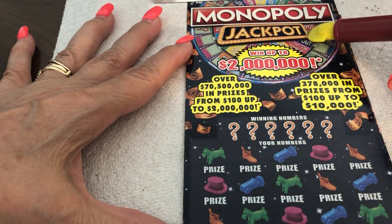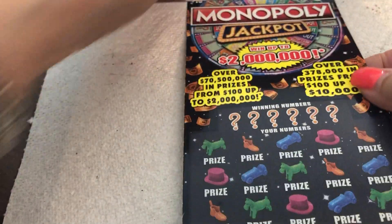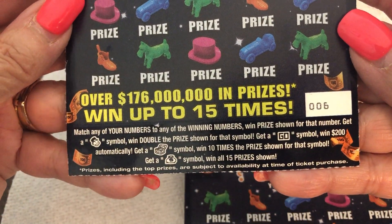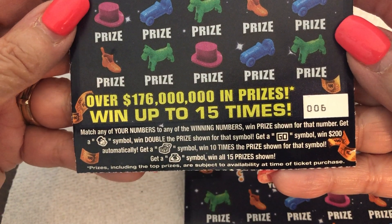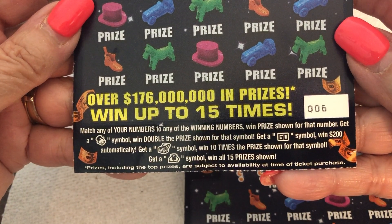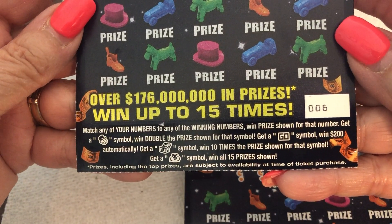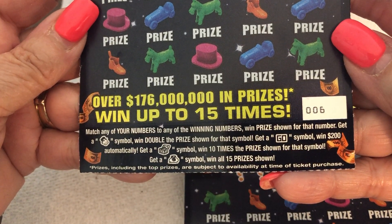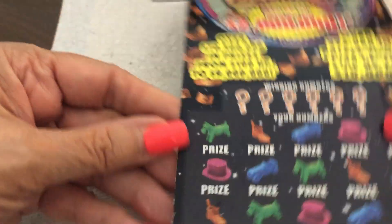So we have a Monopoly jackpot with up to $2 million. The directions: match any of your winning numbers and win that prize. Get a Monopoly man head and win double the prize — we've gotten the Monopoly man head a couple times. This is the $10 version of the ticket; we played the $20 as well. Get a Go symbol and win $200 for passing Go. Get a community chest symbol and win 10 times the prize. Or if you get a money bag — which is what I'm going for — you get all 15 prizes.